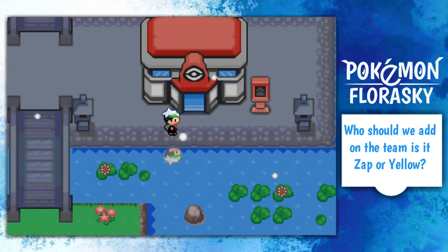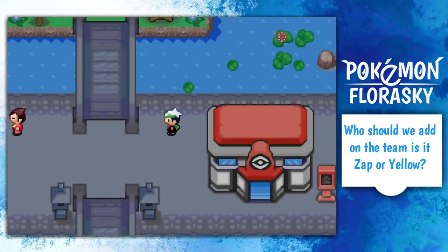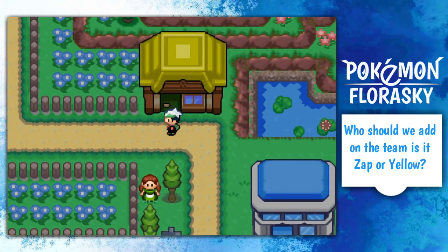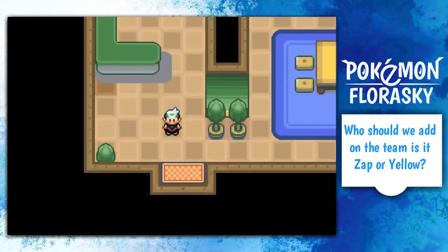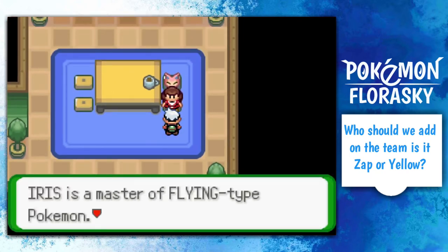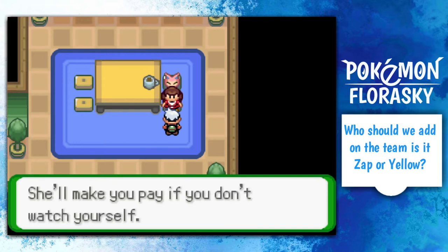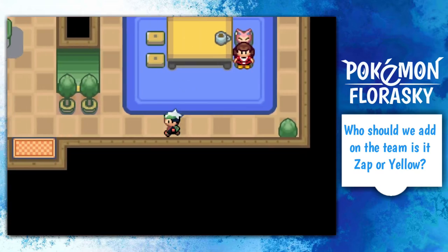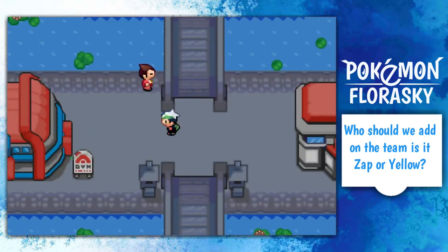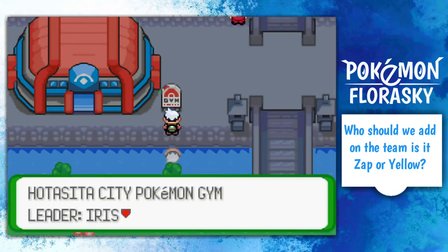Let me heal up my Pokémon right now. What the heck is this house? We've arrived into this house, just exploring this kind of place, checking it out. Who knows. Iris — the master flying type Pokémon. She'll make you pay if you don't watch yourself. Seems like Iris is going to be the very disturbing gym I've ever went on. And with that, ladies and gentlemen, we're ready to take on the Hotasita City gym. Pokémon gym — Iris, let's take her on.